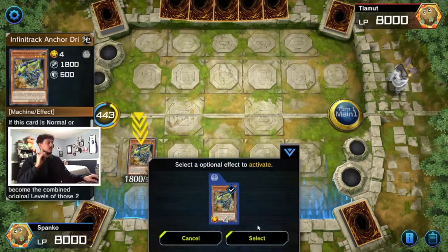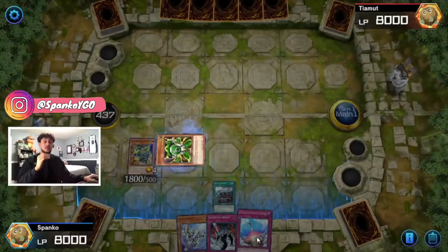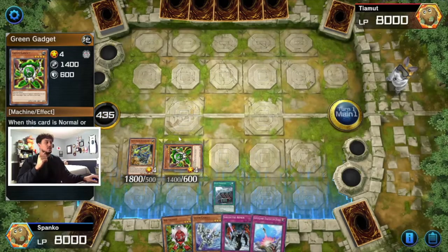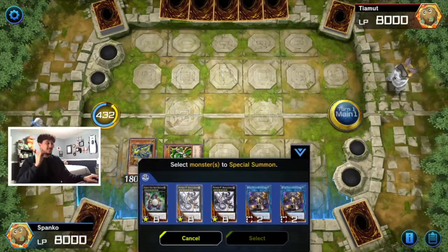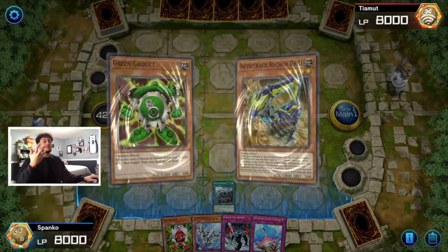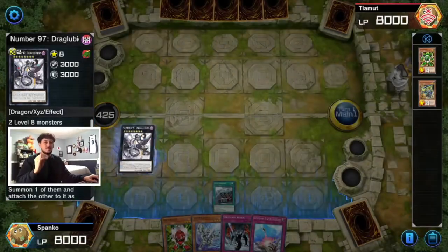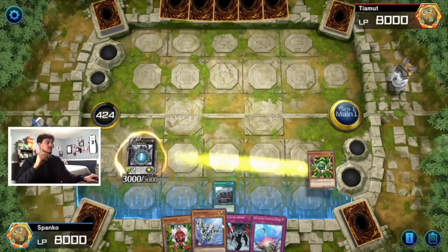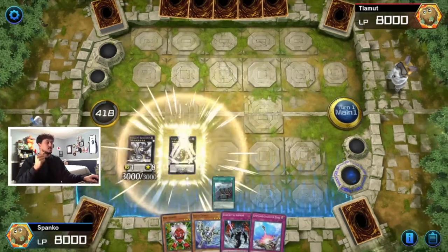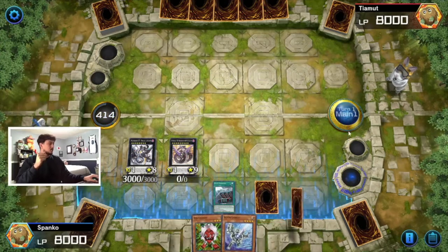If you have a Silver Gadget it still works because all you'd do is summon the gadget first and it will summon the Anchor Drill. So we start by summoning Anchor Drill, activate its effect to summon Green Gadget. The best part is the gadgets search other gadgets so you'll always have cards in rotation. Then you activate Anchor Drill targeting Green Gadget — now you have both level eights, which gives us access to Draglubion. We'll detach a material and special summon Heart Earth Dragon, putting Heartland Draco under it as material since it's a number dragon.